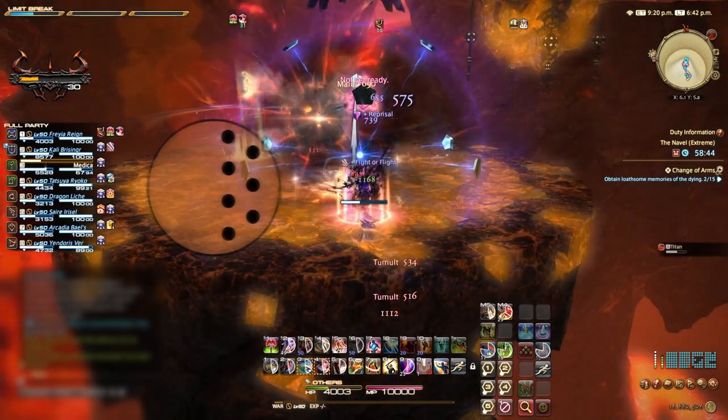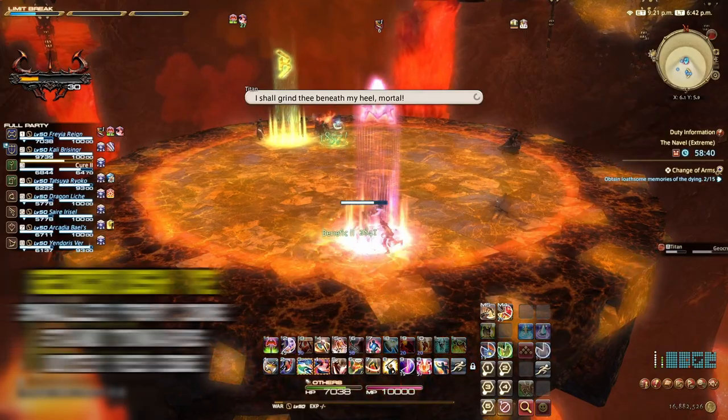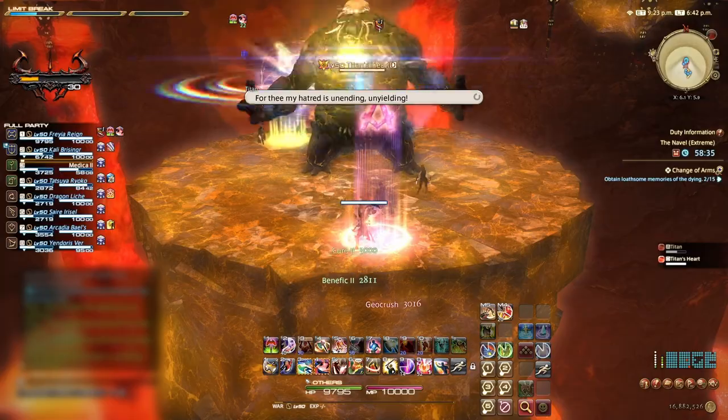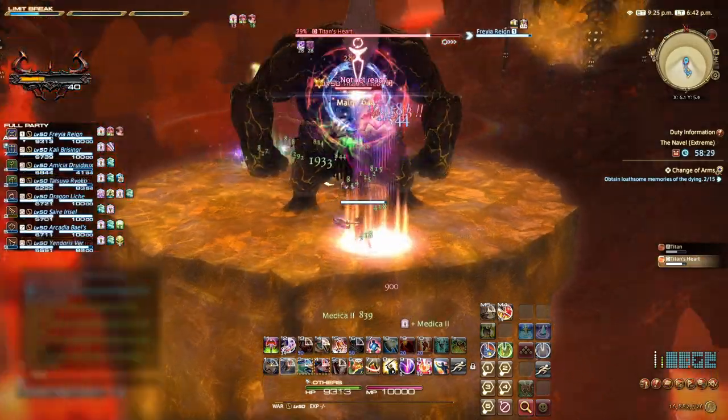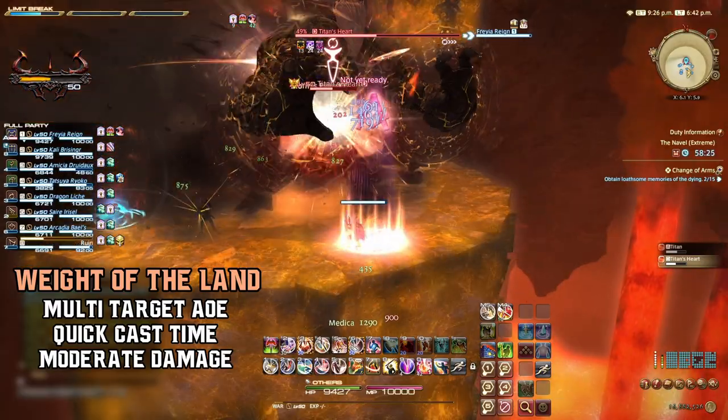Titan will jump up for Geocrush Round 2 — stand towards the outer edge and get ready for the Heart Phase and a smaller platform. We must now switch focus to damage Titan's Heart. Make sure to tank Titan towards A again and get ready for the first ability, Weight of the Land — a multi-target AoE that deals moderate damage.